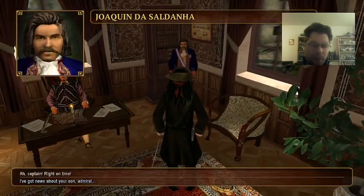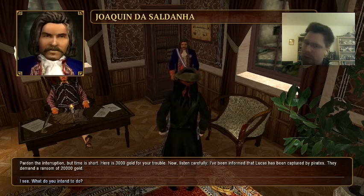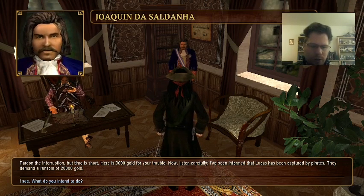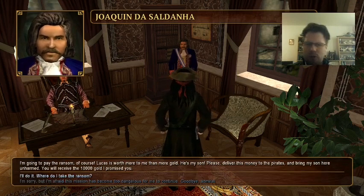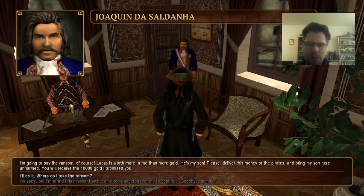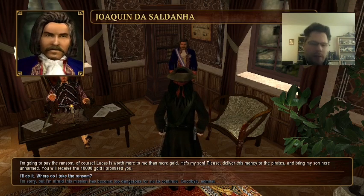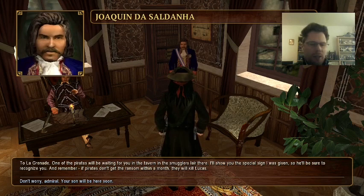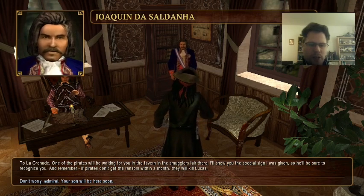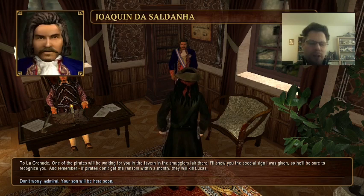I've got news about your son admiral. 'Pardon the interruption but time is short - he has three thousand gold for your trouble. I've been informed that Lucas has been captured by pirates who demand a ransom of twenty thousand gold.' I see, what do you intend to do? 'I'm going to pay the ransom of course - Lucas is worth more to me than mere gold. He's my son. Please deliver this money to the pirates and bring my son here unharmed. He'll receive the ten thousand gold I promised you.' I'll do it - where do I take the ransom? 'To La Grenade. One of the pirates will be waiting for you in the tavern in the smuggler's lair. And remember - if pirates don't get the ransom within the month they will kill Lucas.' Don't worry admiral, your son will be here soon.